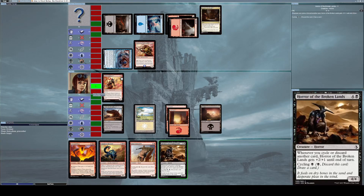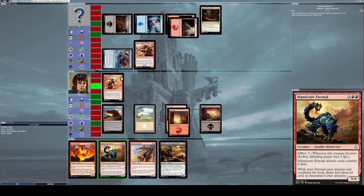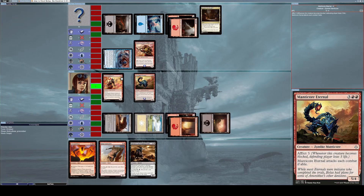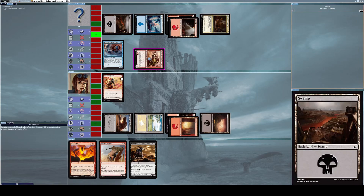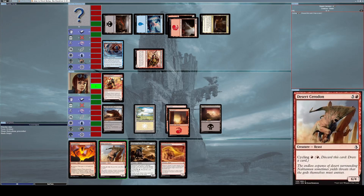However, since Eternal of Harsh Truths has Afflict 2, I still lost 2 life even though I blocked the attack. I finally have enough mana to summon Manticore Eternal, so I do that. I decide not to attack with Kenra Scrapper and leave everything untapped. He uses Final Reward to remove my Manticore from the field — he's really burning through his spell cards.